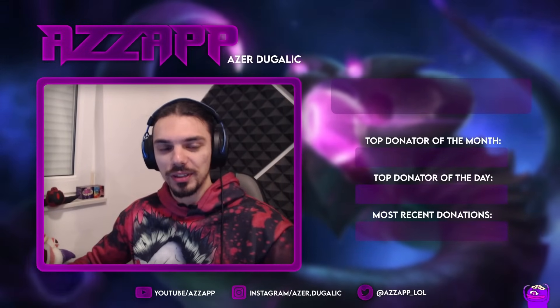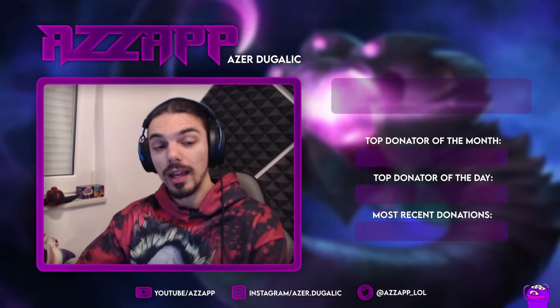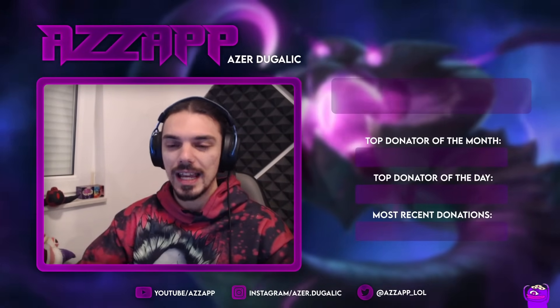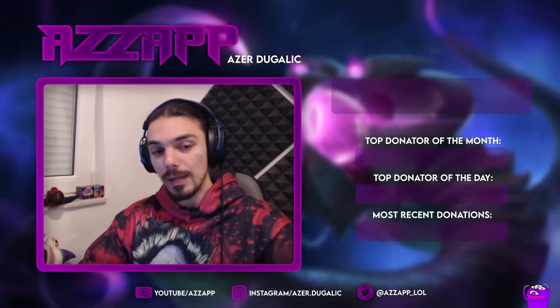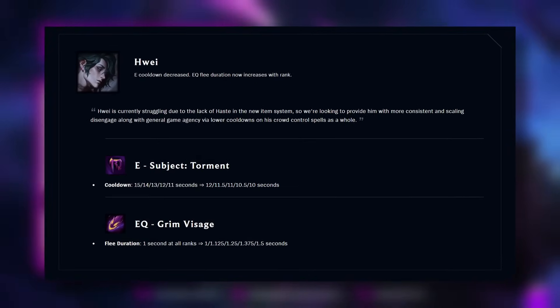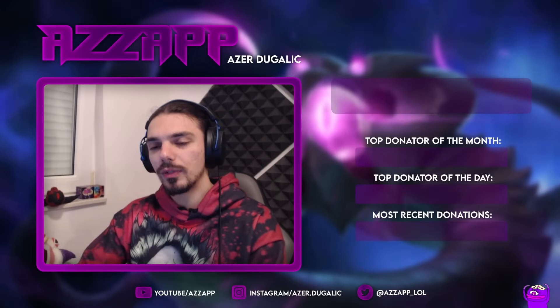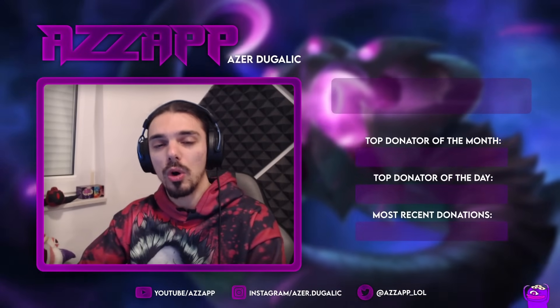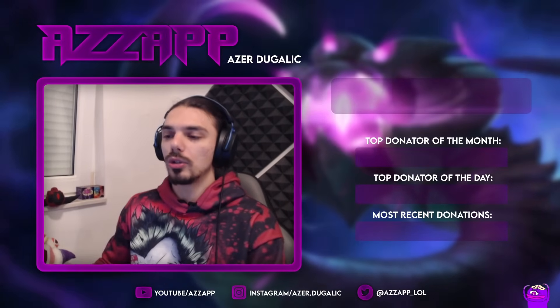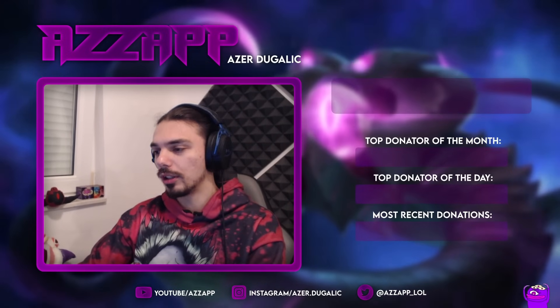Hello everyone, Zap here, welcome to the Season 14 Vex guide. I've been waiting a bit to make this because the new items had to settle down — a lot of changes, a lot of shifting sands recently. Vex was also disabled and got the last batch of buffs. Vex is really good right now, though he's been hindered quite a lot recently due to a bad reputation.